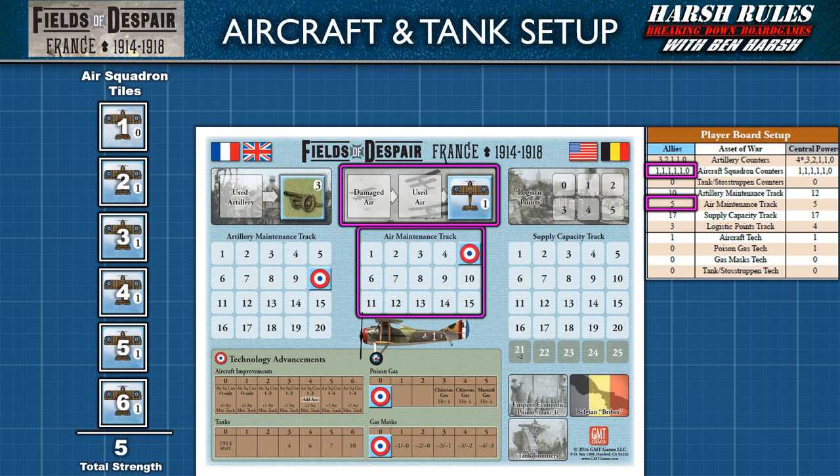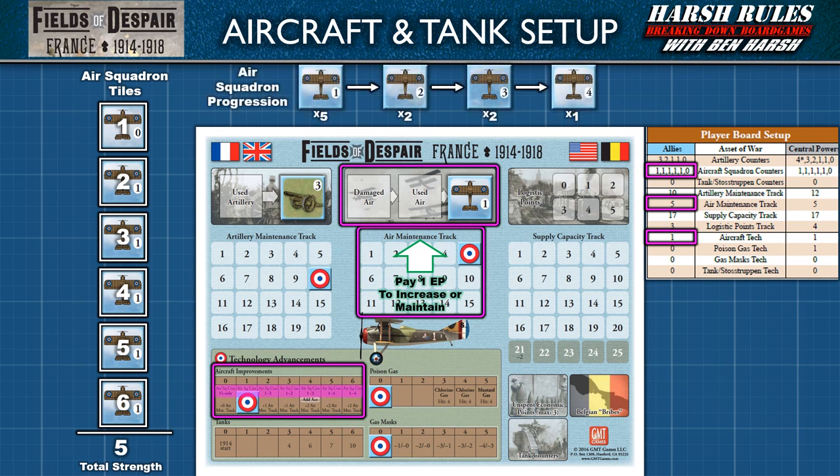This track also degrades by one point every turn. Therefore, the Allied player should invest at least one economic point cube right away to maintain their aircraft maintenance level. As for technology, players can invest in aircraft improvements. Advancements along this track bolster air squadrons in several ways. Air squadrons have their own force pool of tiles. By investing in aircraft improvements, larger-strength tiles become available. However, there is a limited number of each strength type. Therefore, air squadrons are managed more like blocks than artillery tiles, which are upgraded individually. A player manages their six air squadron tiles within these force-pool-type parameters, using the strength tiles they've unlocked, but must always include the zero-strength bluff tile. The tiles they use must be within the total strength allowed by the air maintenance track.